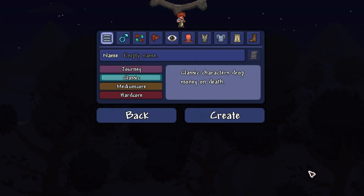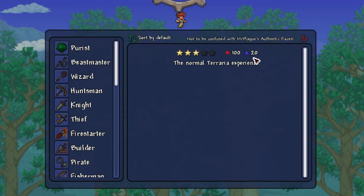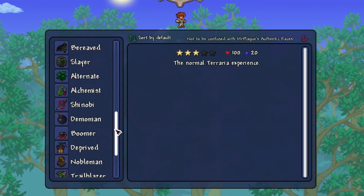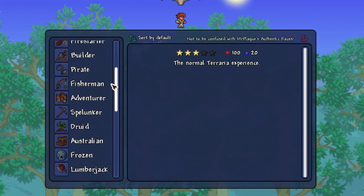Selecting an origin can be done in the character creation menu, and the origin you pick is even shown in your character list. Most of the origins are unlocked by default, but you can unlock some more by doing specific things. I'll give you a rundown of a few of the origins. If you want to see them all, check out the mod for yourself — there will be a link in the description to their Steam page.